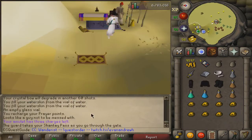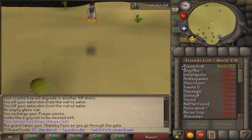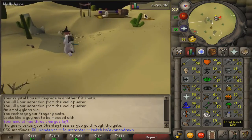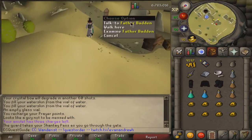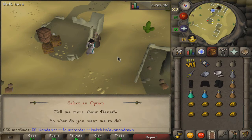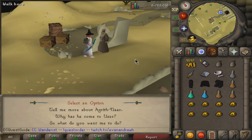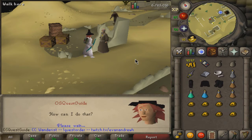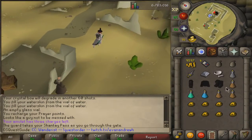Go through the Shantay Pass. You can actually travel on the Rug Merchant once you have The Golem done - you can travel to Uzer for 200 coins. Walk a little bit south and talk to Father Badden. Say 'Rean sent me,' then 'tell me more about Agrith-Naar.' Make sure you go through all the options - say 'Rean sent me' and then 'tell me more about Dnath' next. Check your quest journal - it should say 'I need to infiltrate a group of dark wizards led by Dnath.' If it doesn't, keep talking until it says that.